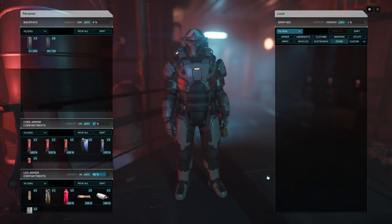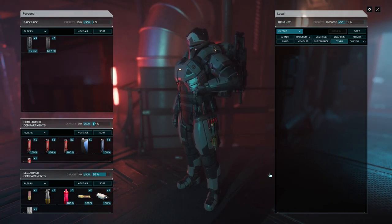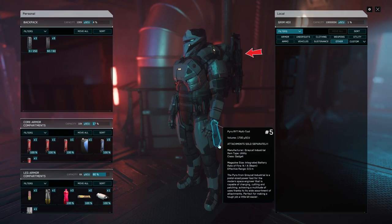Regarding your personal equipment, all you need is water, med pens, oxy pens, some food, and most importantly a multi-tool with tractor beam attachment. I also like to carry a weapon just in case I need it.